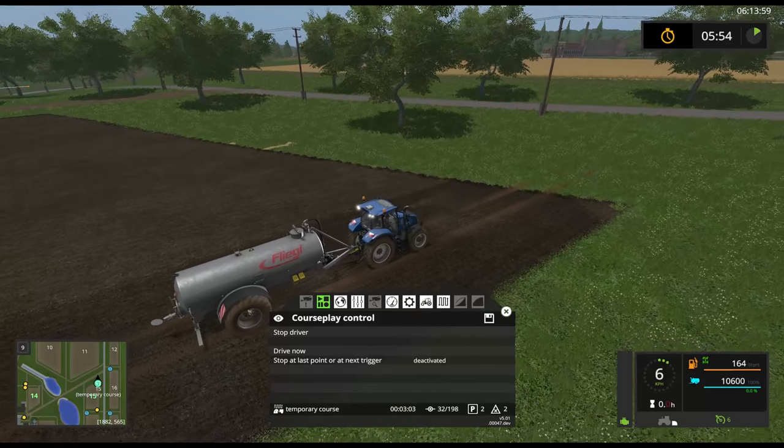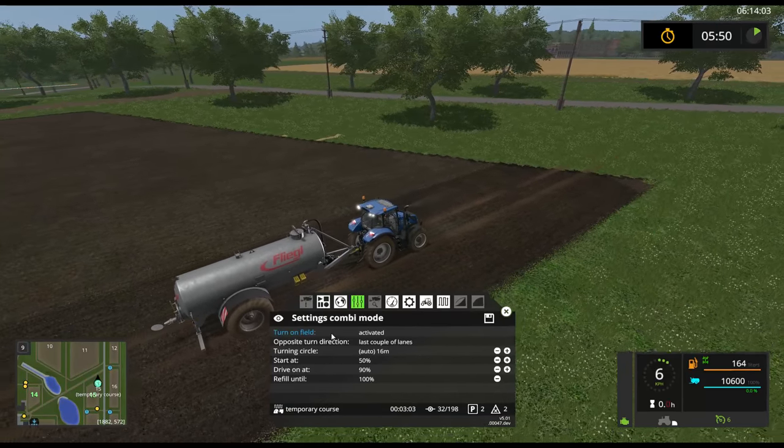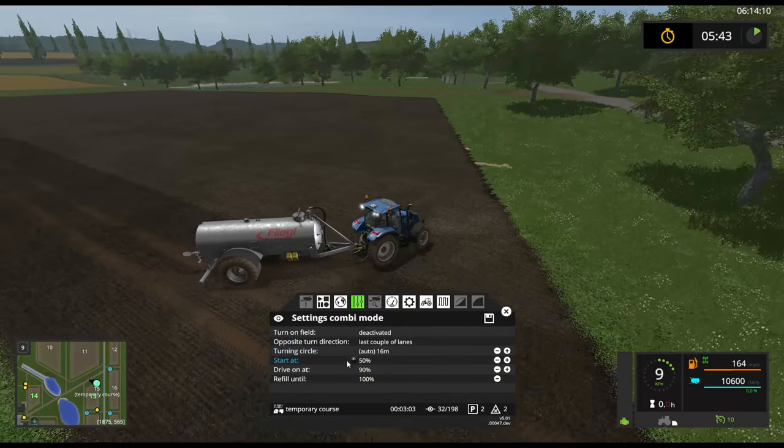It's still not as fast as doing it yourself, obviously. Because look at this backing up nonsense. This is because I have 'turn on field' enabled. If I deactivate that, it'll just do a loop, but you may run into these trees. So that's the problem you run into.